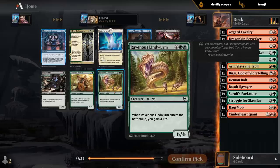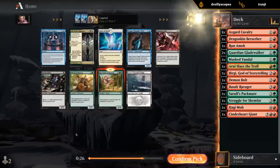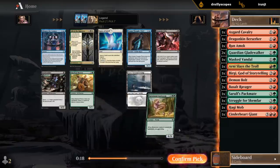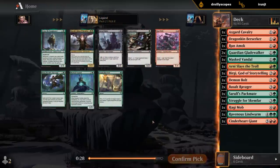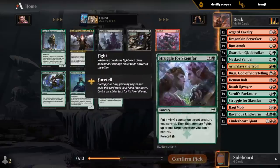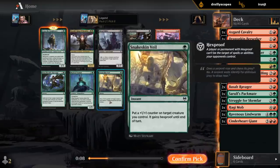Now I can take a Lindworm. Glimpse would be great if we were doing the blue-red Giants thing, or even blue-green Changelings. But I don't think we need an Elder Leaf, so we'll take a Lindworm. There's another Vandal — probably don't want a second one as much as a first Snakeskin Veil. Fine trick to protect our big creatures. Finn is also a fine card and fights quite well, so he plays well with Arnie Slays the Troll and our Struggle. Probably take Finn here over Snakeskin Veil.